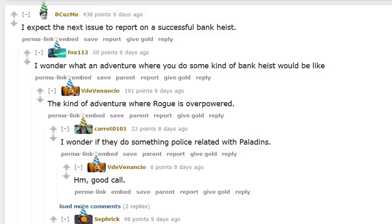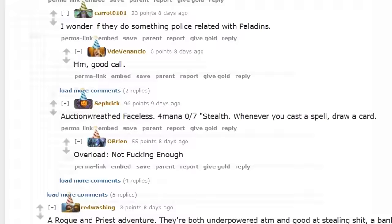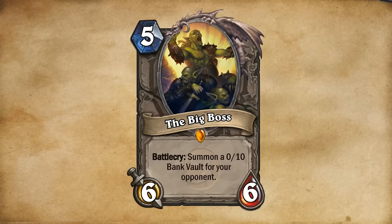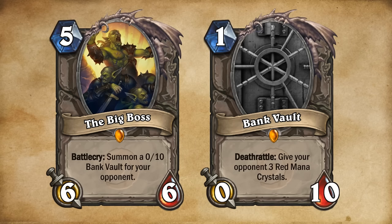Lastly, there's been a lot of talk of Mafia, Heist, and Bank Robbery themes. Could every class get cards themed like this? Introducing the Big Boss, 5 mana, 6-6, Battlecry: summon a 0-10 Bank Vault for your opponent. Bank Vault has a Deathrattle: give your opponent 3 red mana crystals. But of course it could be any form of loot. I believe there's a strong chance of cards like these.